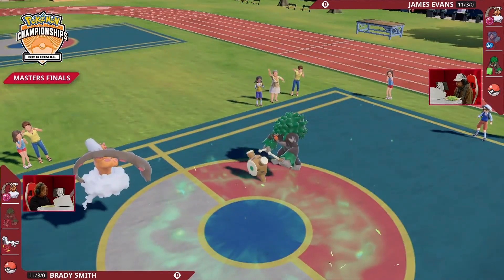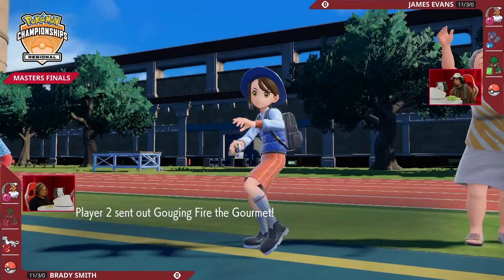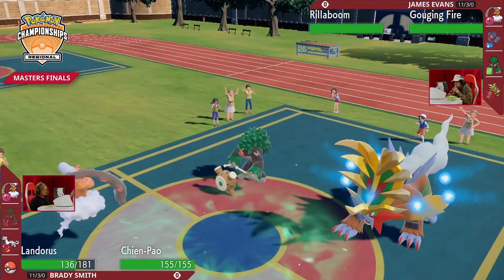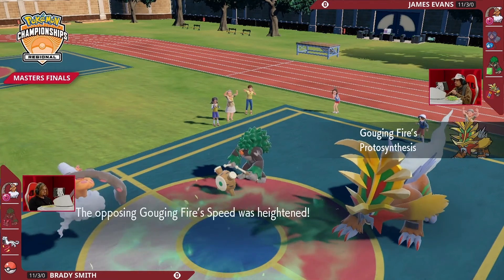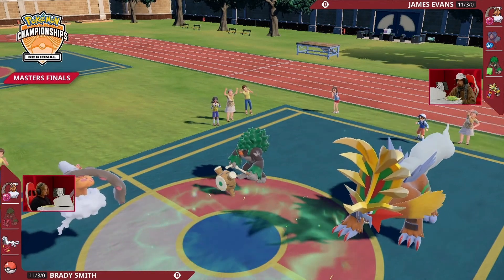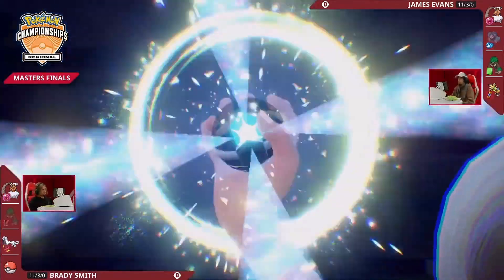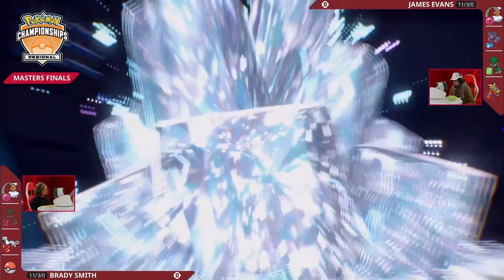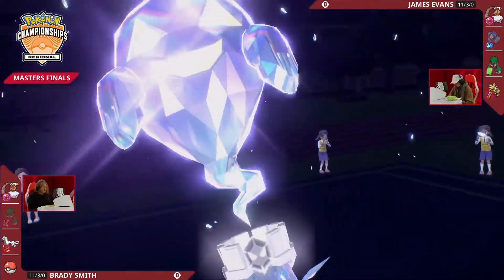Landorus is going to be swapping out, so we'll see the final Pokémon for James — it'll be Gouging Fire. Gouging Fire also covers the potential Sucker Punch. We know Brady didn't go for it, but Sucker Punch would have knocked out Landorus, so Gouging Fire wouldn't have taken any damage if he targeted that slot. Here is going to be the Terastallization in game one of our grand finals!